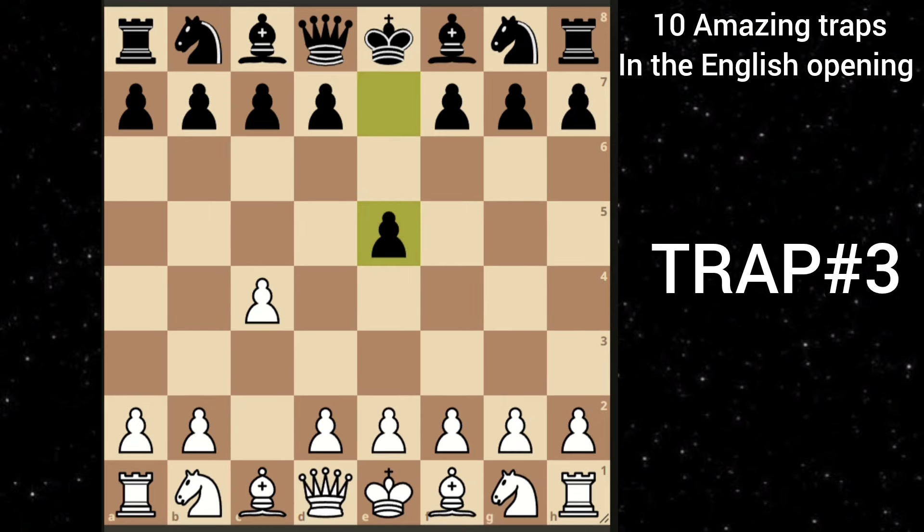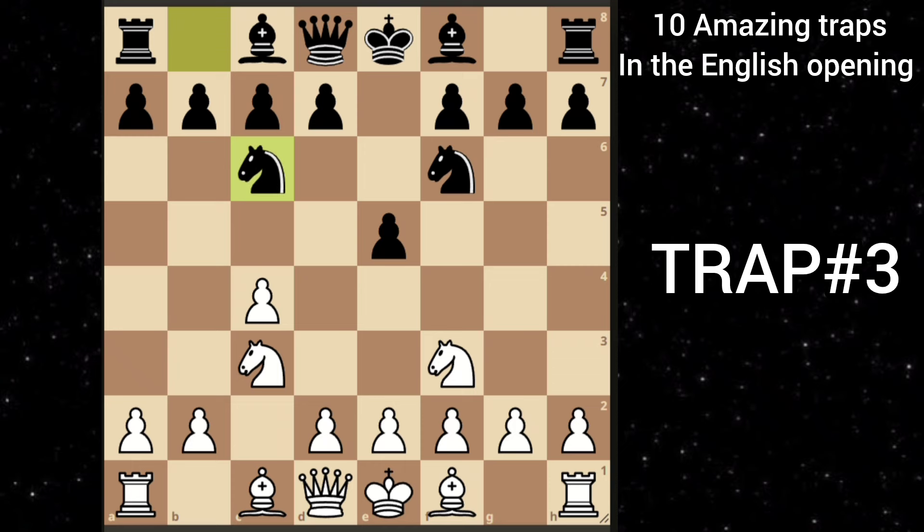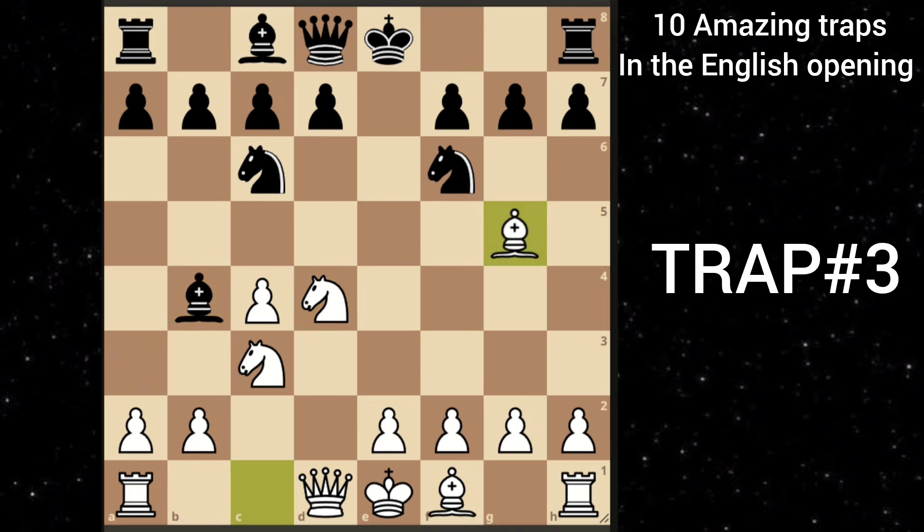Let's move on to our next trap. After c4 e5, knight c3, knight f6, knight f3, knight c6 — this is the 4th Knight English. You go d4, attacking the center. Black takes, then you go knight takes d4. Black goes bishop to b4, pinning this knight. You play bishop to g5, pinning his knight to the queen. Black goes h6, and here you go bishop to h4.